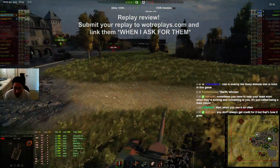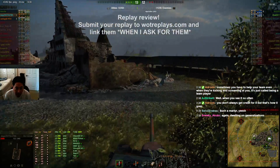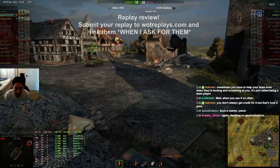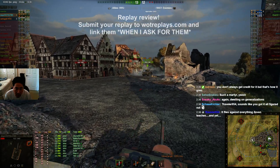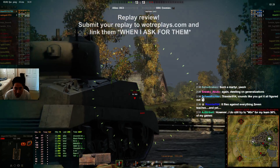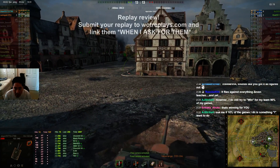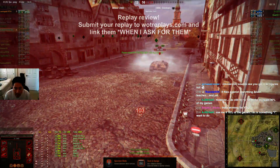What you want to do is probably not chase the E25, because he's going to have more health than you anyway and he can basically one-shot you. What you want to be able to do is pair up with either this Jumbo or this Panther M10. The Panther M10 is pushing the T25-2, so that's potentially to your advantage. It's a trap! Look behind.